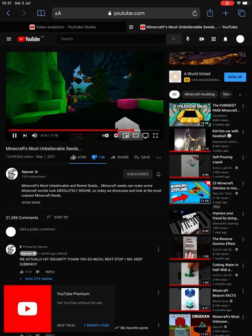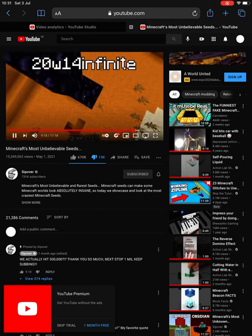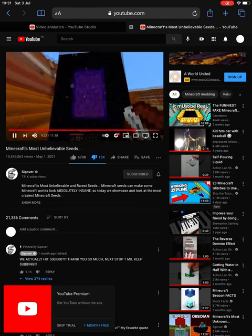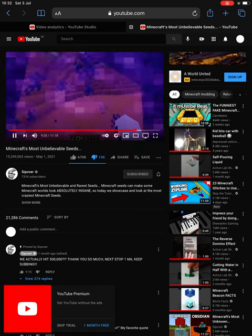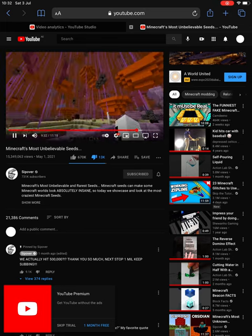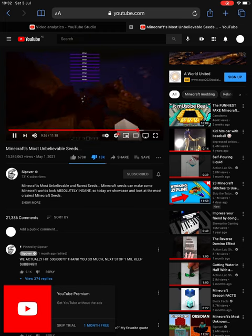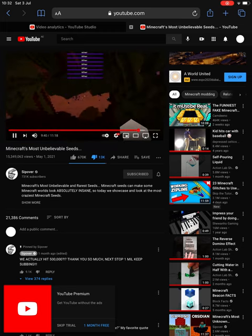If you load up snapshot version 20w14 infinite, make a nether portal, and throw a written book and quill inside of it, it will open up a randomized dimension that will give you nightmares for the rest of your life — and every time you do this, the seed is different. Mojang did this as an April Fool's prank.